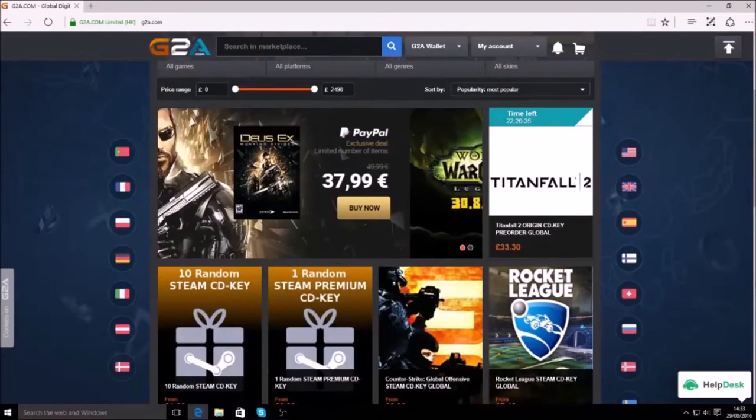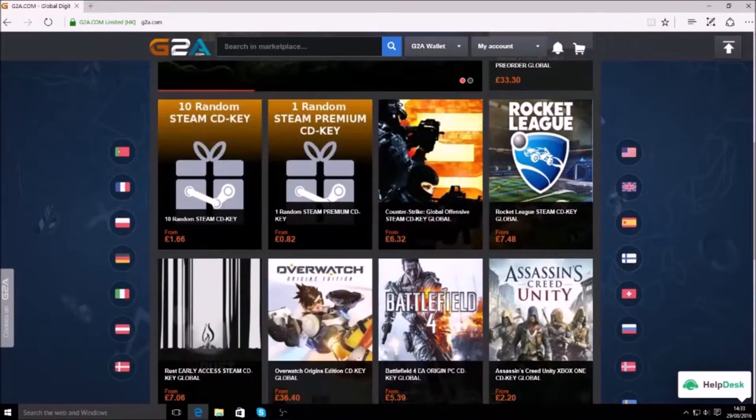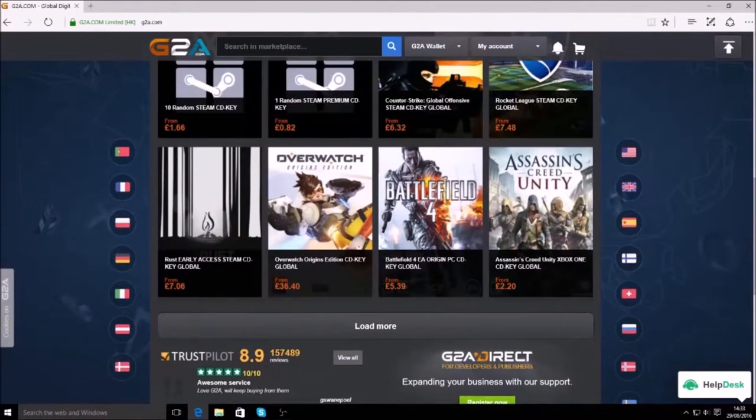If you want the cheapest CD keys you can find anywhere, make sure you head over to G2A.com. There is a link in the description below.